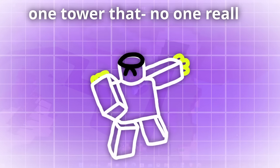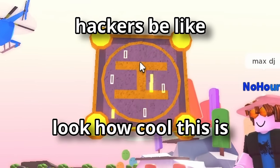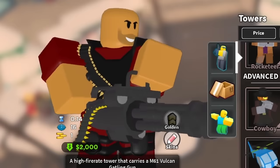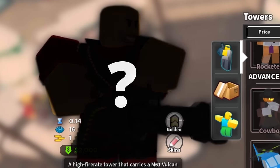One tower that no one really knows much about is Brawler — an unreleased tower that was teased once in the Nitro Booster channel, so I can't show it. It has also been leaked by hackers. This tower would punch people, and at some point had a base DPS of two. From what footage is on YouTube, it doesn't seem that exciting.